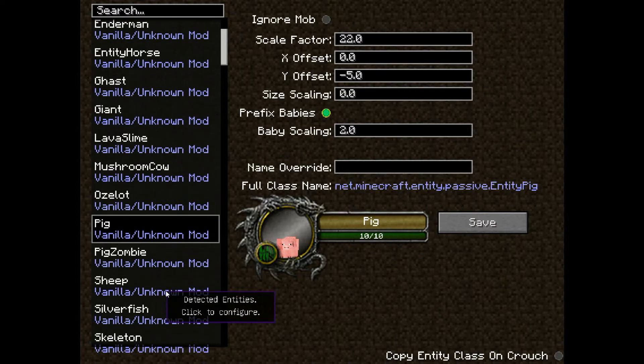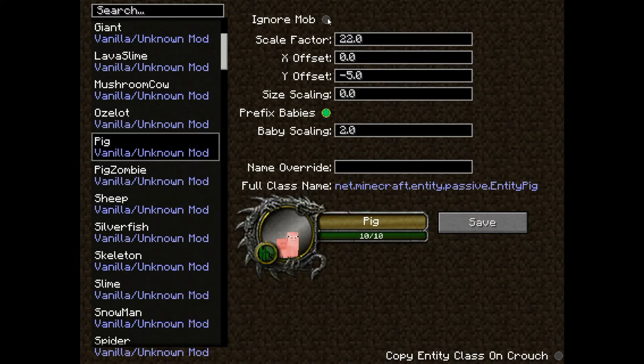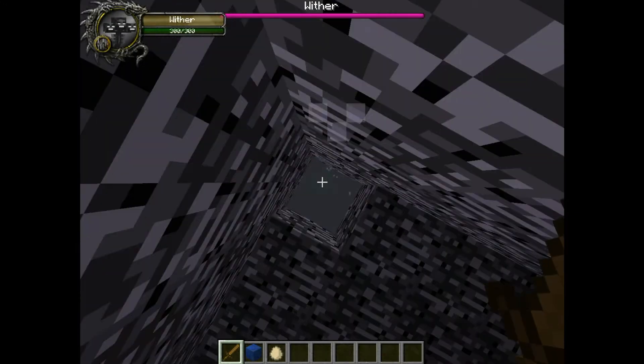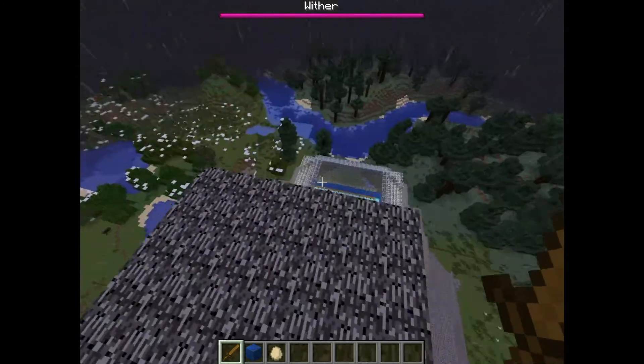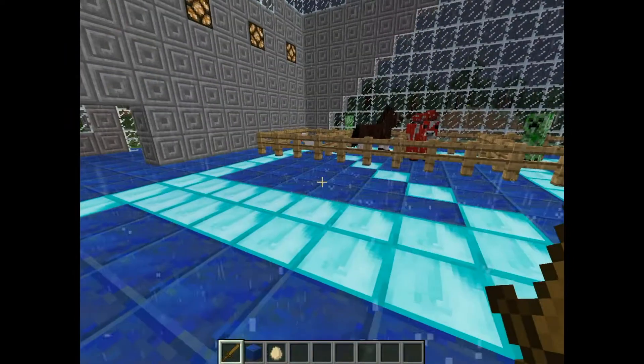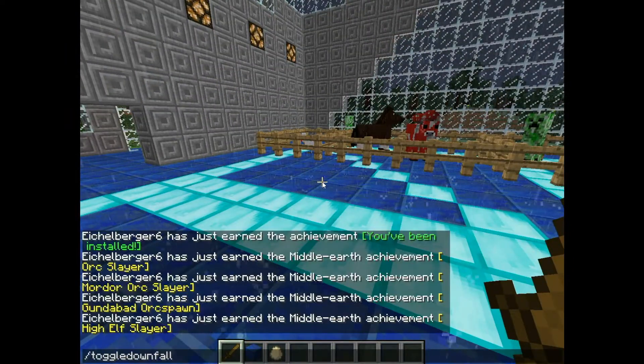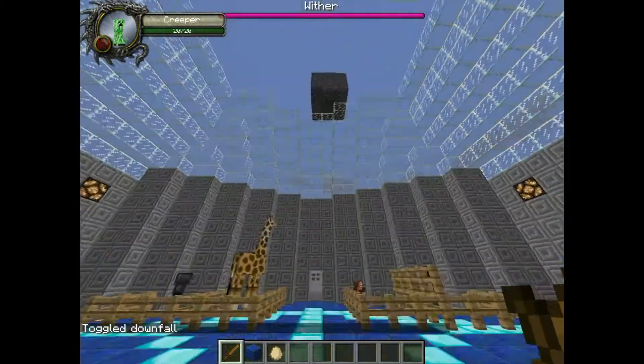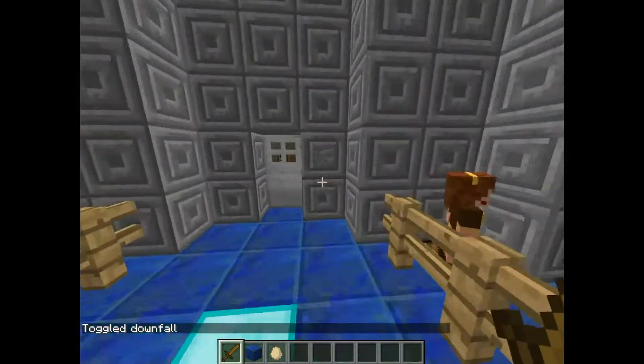You can mess with all these settings. You can even tell it to ignore the mob. It's raining right now — that's a little annoying. Let's turn that off with slash. The rain's finally stopping.